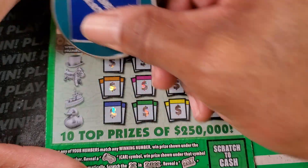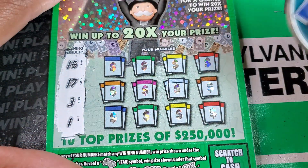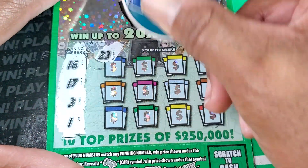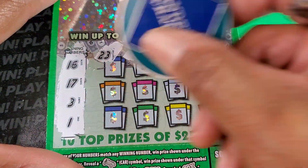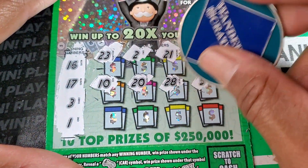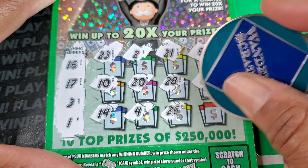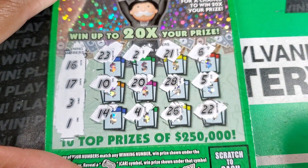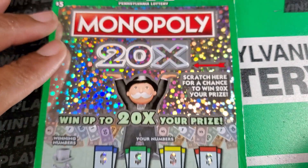Got another cat. 16, 17, 3, and a 1. 23. I thought I had something. 2, 21, 6, 10, 20, 28, 5. Last row, 14, 4, 26. We need 16. Double deuce. Alright, nothing there. Looks like that's getting added to the second chance pile.